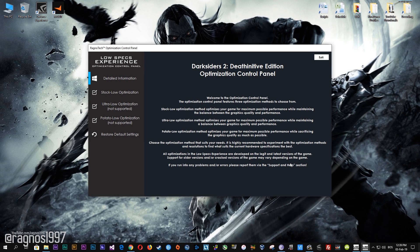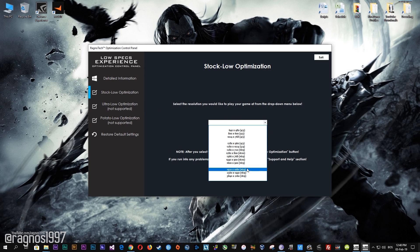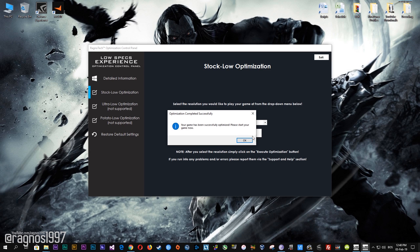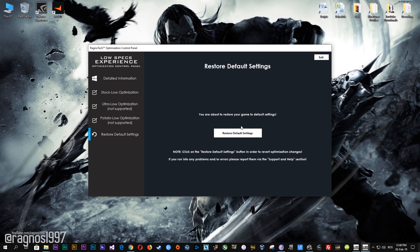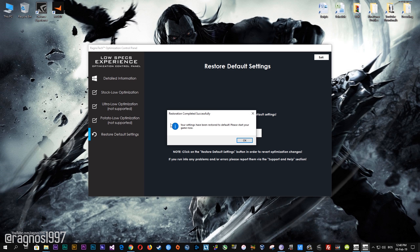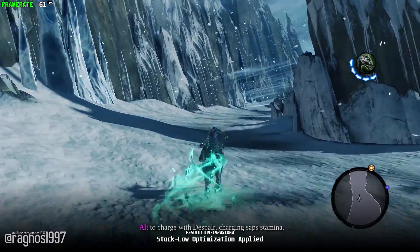When the optimization control panel loads, simply select the method of optimization and resolution you would like to run your game on. After you do that, simply press the Execute optimization button and then start your game. Feel free to experiment with resolutions and optimization methods to find what suits your system the best. If you are not happy with the optimization results, you can always restore your game to default settings by selecting the Restore Default option.